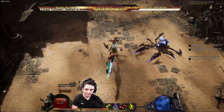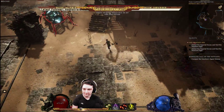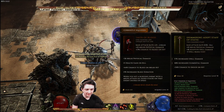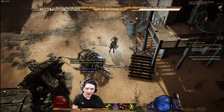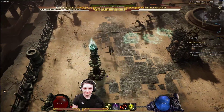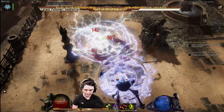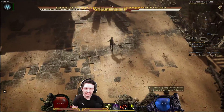Why did I stop attacking? Oh, I think they do stun, which messes up my whole combo. If anything survives for more than like a couple seconds they get erased pretty easily — it's kinda nice. Another ice cube. Once it lasts long enough I'll crit for like 3k — 3k is a lot for this really.